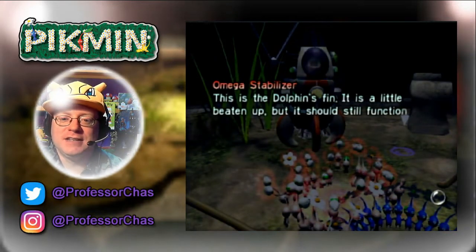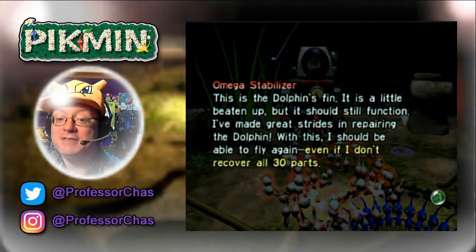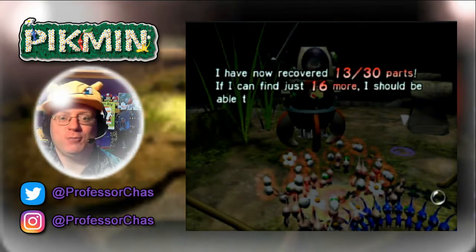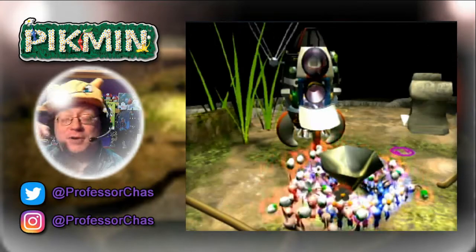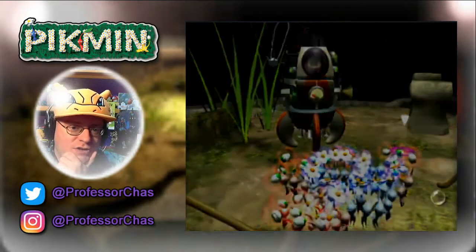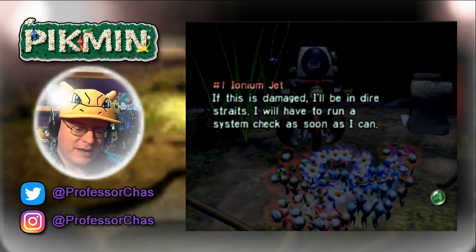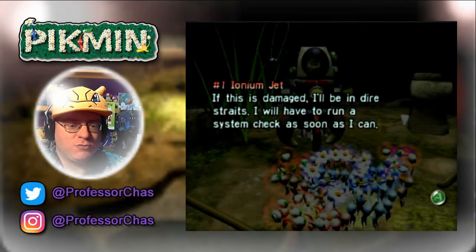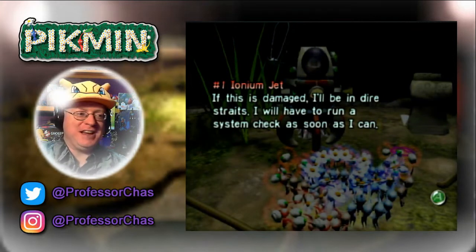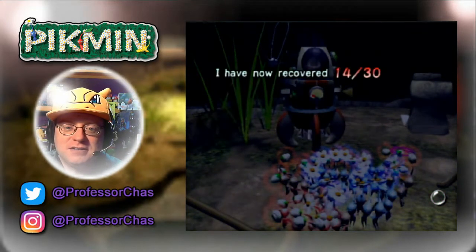Omega Stabilizer — this is the dolphin's fin. It is a little beaten up, but it should still function. I've made great strides in repairing the dolphin. With this, I should be able to fly again, even if I don't recover all 30 parts. Now, that's written in yellow — that's important to note. I've recovered 13 of 30; we just need 16 more parts to increase our range. And there's one of them right there — the number one Ionium Jet. The number one Ionium Jet: if this is damaged, I'll be in dire straits. He's just heightened up, saying 'I can make it — well, if this is busted, forget all that.' 14 of 30 parts.